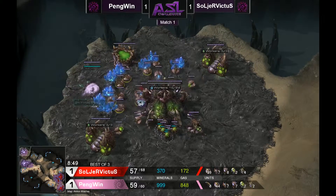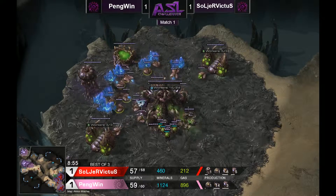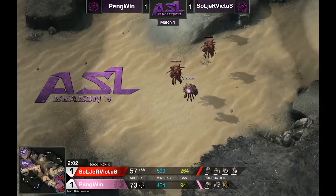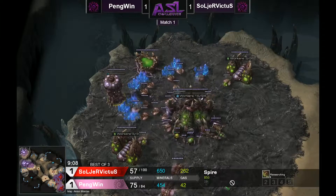The mutas are out, and Penguin is researching Flying Armor level one. That sounds exciting — Flying Armor is really good. I'm not sure exactly what prompted Penguin to go for that, but it's going to be fantastic in the muta versus muta battles, because of course mutalisk's bounce attack hits three times.